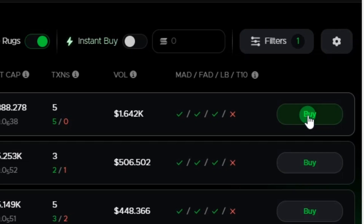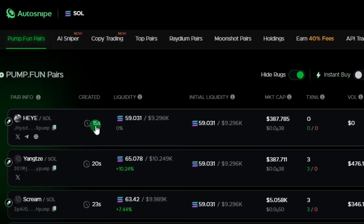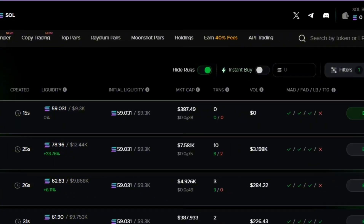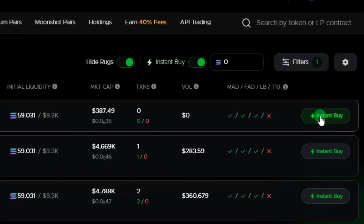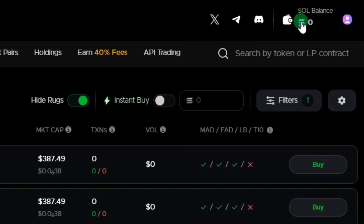With the instant buy feature, you can manually click 'Buy' to purchase a project, but thousands of projects are launched every hour. If you want to instantly buy, you can toggle the instant buy to the right-hand side. By the time you click on instant buy, it's going to automatically buy immediately. My wallet is now connected, so let's begin optimizing the bot.